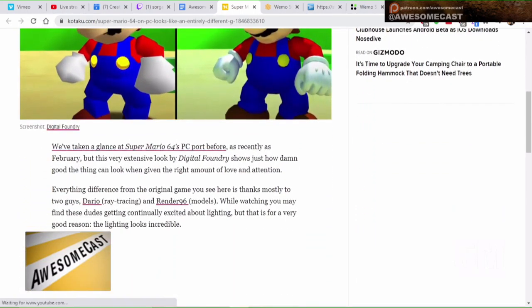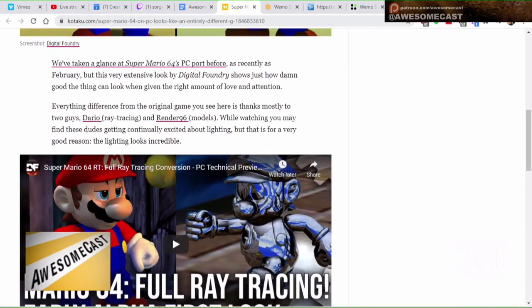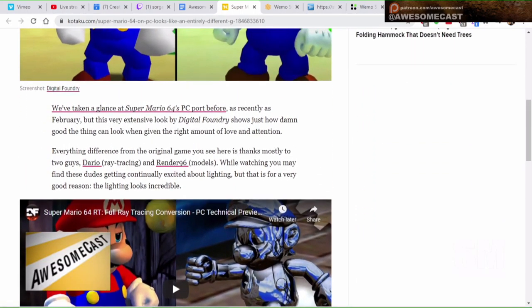My awesome thing this week — I always enjoy the mods, and the legality of this is probably a little suspect. But there is a project, and I feel like we've seen these every once in a while — modified, updated versions — but somebody is going in and updating Super Mario 64 on PC, which looks like an entirely different game. A group called Digital Foundry is showing how they've been updating this game.